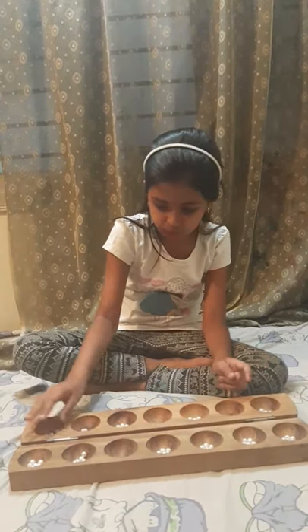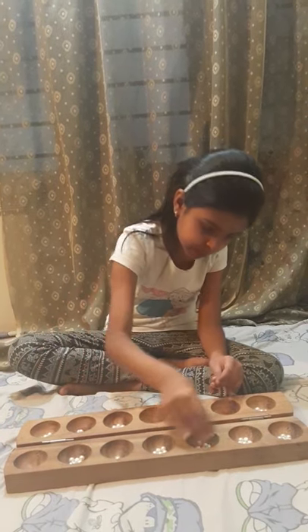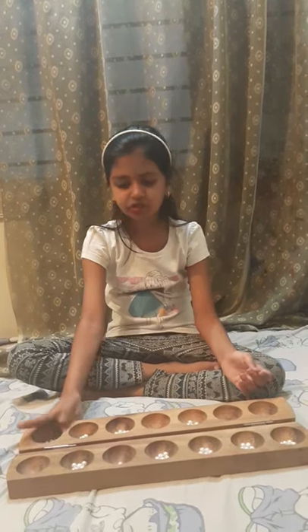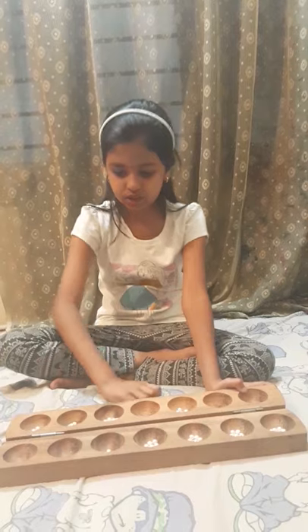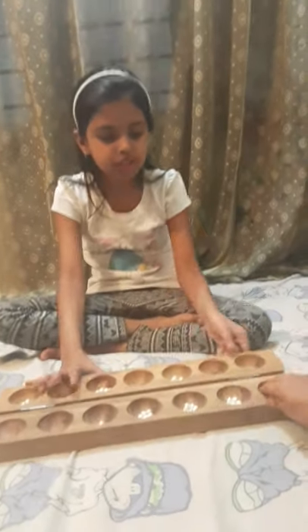I continue playing like this until I get an empty hole. When I stop at an empty hole, I pick from the next hole. Once my hand is finished and it comes down to an empty hole, I wipe that hole, pick the next house, and also take one from the other side. Now it is the other player's turn.